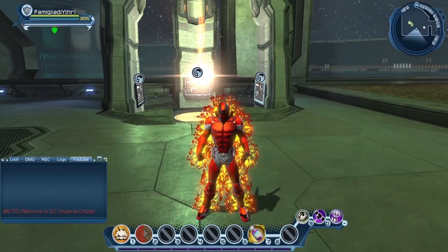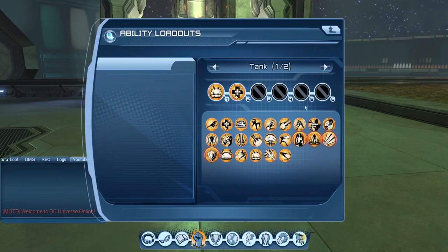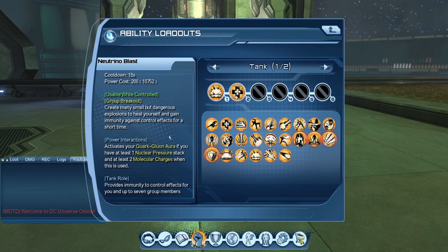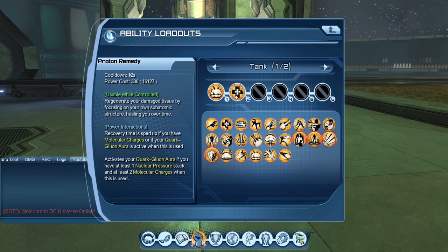There are two viable shortcuts. Proton Remedy gives you a heal — if I do one combo and hit Proton Remedy, I'm immediately into my aura. That basically acts as an aura shortcut. The other main shortcut is Neutrino Blast, which is basically your group immunity. The main difference is Neutrino Blast has an 18-second cooldown versus 12 seconds on Proton Remedy.